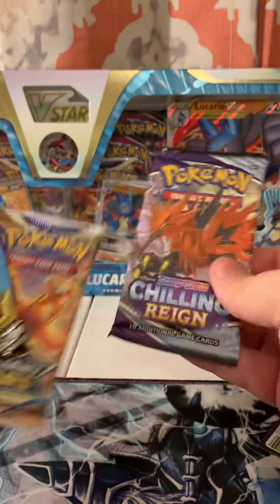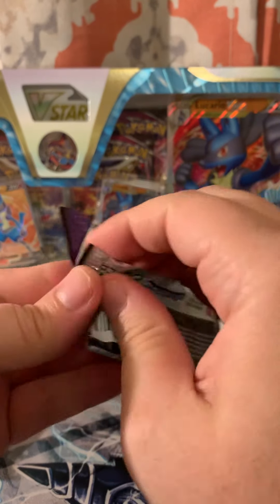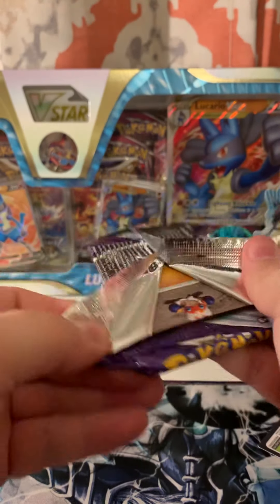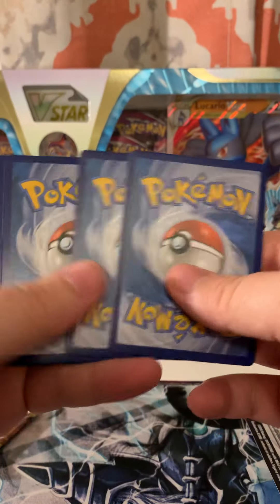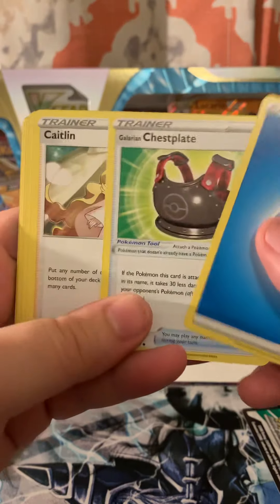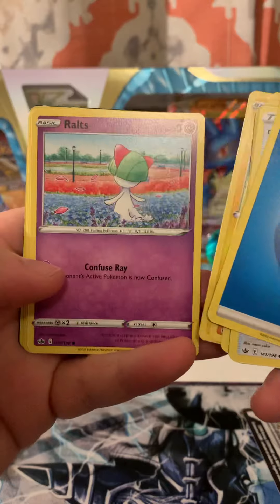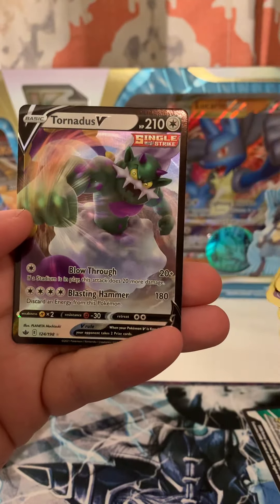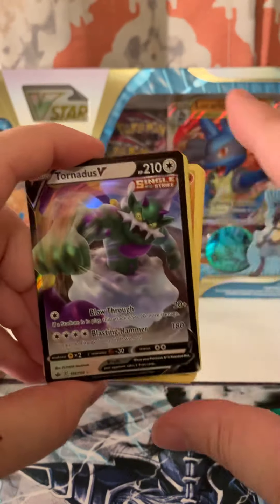We're going to open up the Chilling Reigns first. We're still looking for that Celebi V, which would be really cool, along with a couple other Chilling Reigns cards we'd enjoy scooping up. Pulls are: Galarian Chestnaught, Caitlin, Kakuna, Clawple, Marill, Ralts, Castform, Snover, Weeding Gloves, and a Tornadus V — just a standard Tornadus V, not a full art. Cool, moving on.